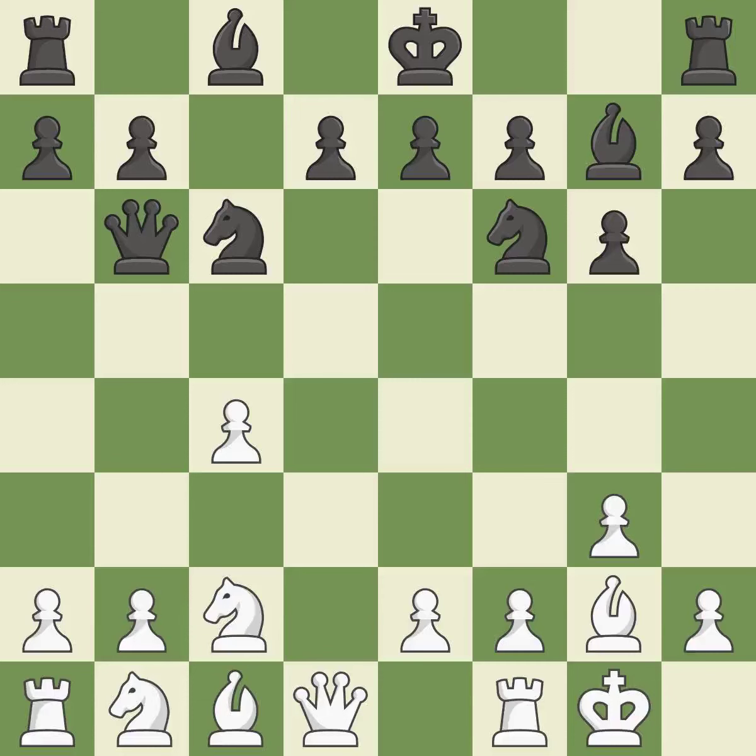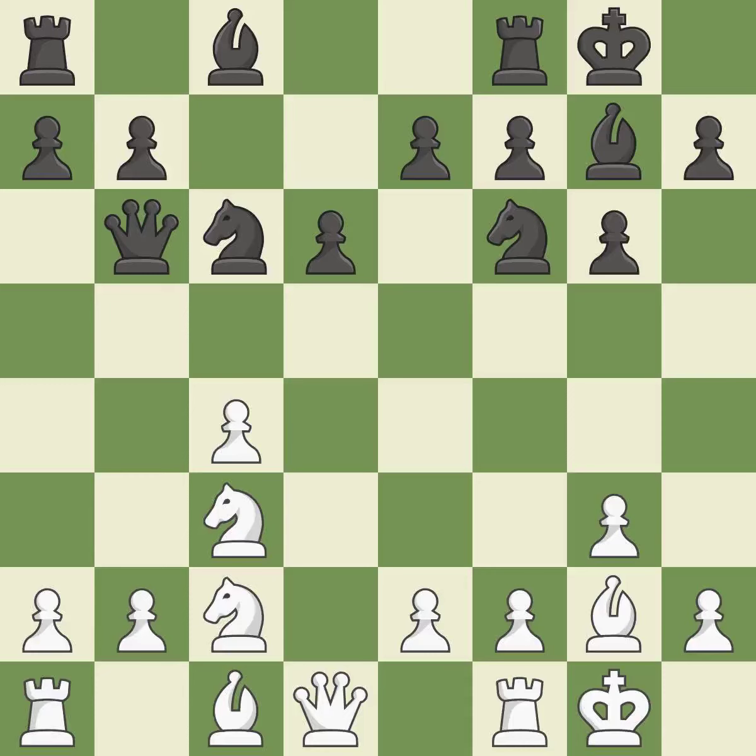The knight is brought to safety — that's good. The bishop is prepared to move into a functional square. A knight moves out of its beginning square and into the action — it is quite good. Castling gets the king to a safer square, out of the center, while also developing a rook. Castling to the same side as the opponent avoids some of the attacking associated with opposite-side castling.